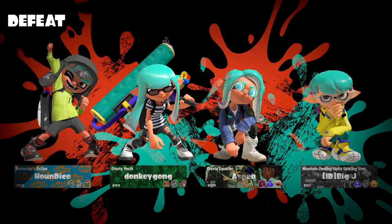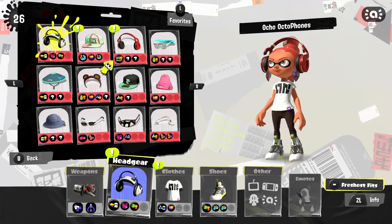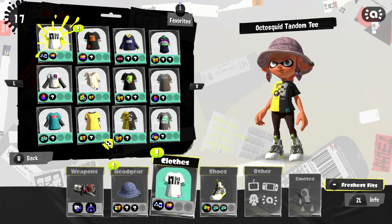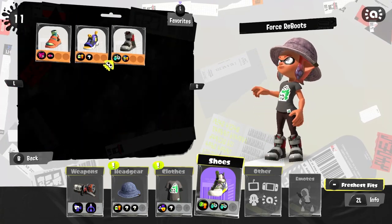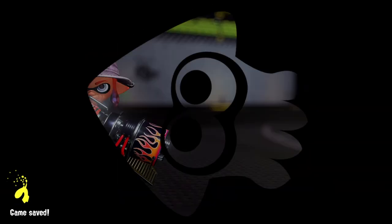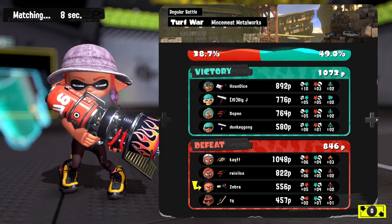So our first round with the Blaster in Turf War. Before we continue, a lot of my gear is maxed out, so I want to change some of it up. Let's go with this Jean Dream Bucket Hat and find a good shirt. It's not the most amazing outfit, but it has some extra slots we can level up. I was a little low on points — 556 — and it's really difficult to cover turf with this weapon effectively.